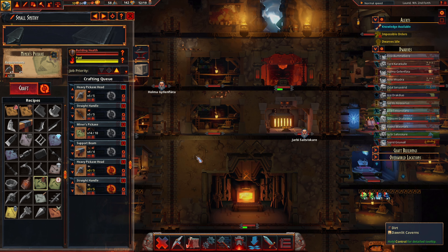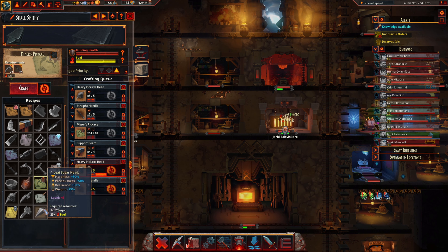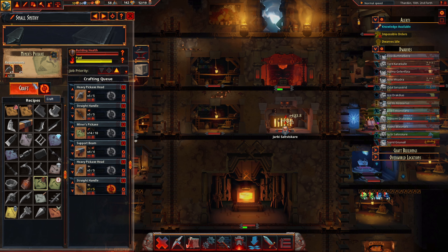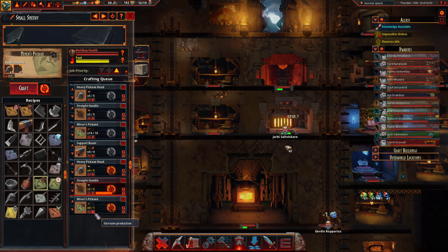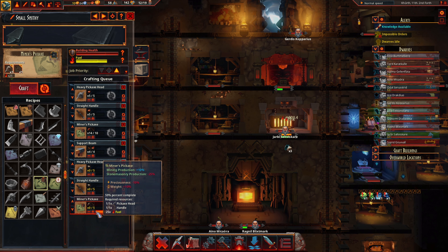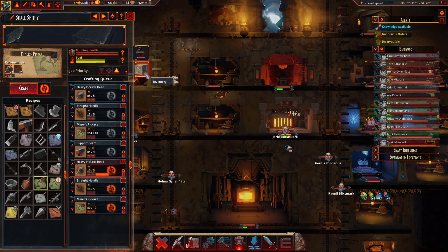We need to make some of this. Alright, Jarby, come on over here and make a few of these please. We don't have iron handles yet, but there we go. We'll do ten — why not?